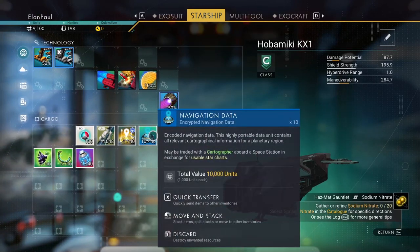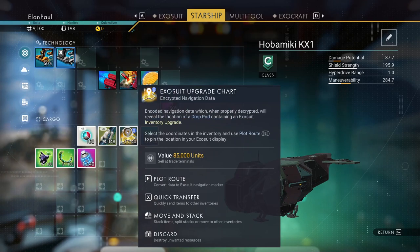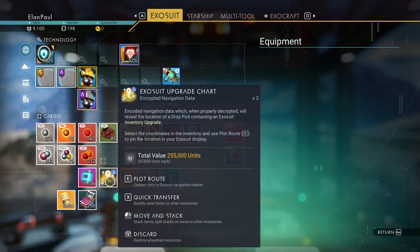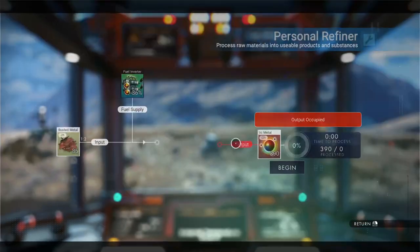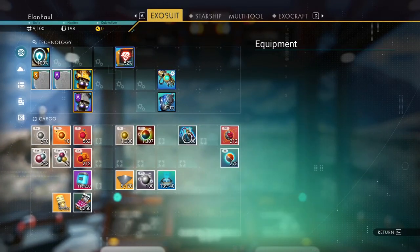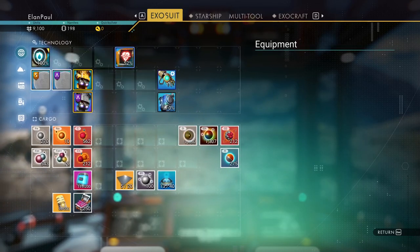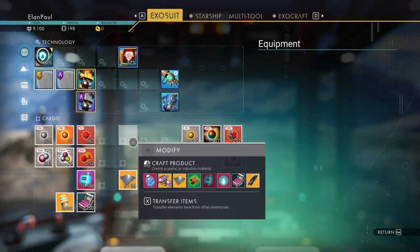We have a lot of these that we can sell, plus this. Let's go ahead and put what we're going to sell into our ship — we can sell it where we're going to be going. We see we have 1,300 chromatic metal so we're in good shape. We do need a lot more sodium — we will get it on the next planet, we don't need it right this second.